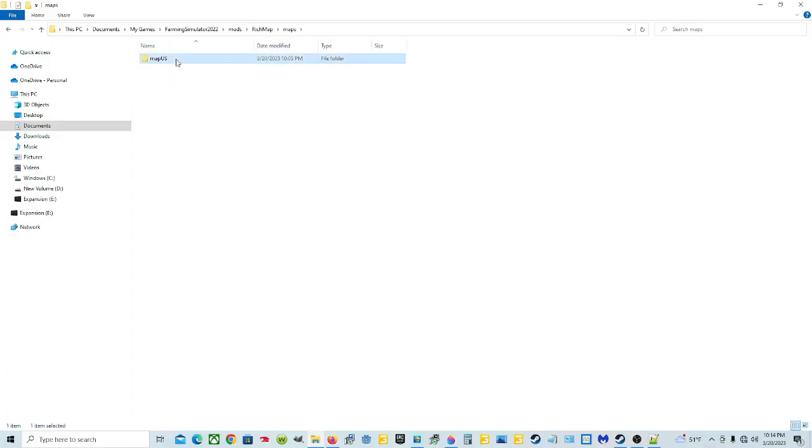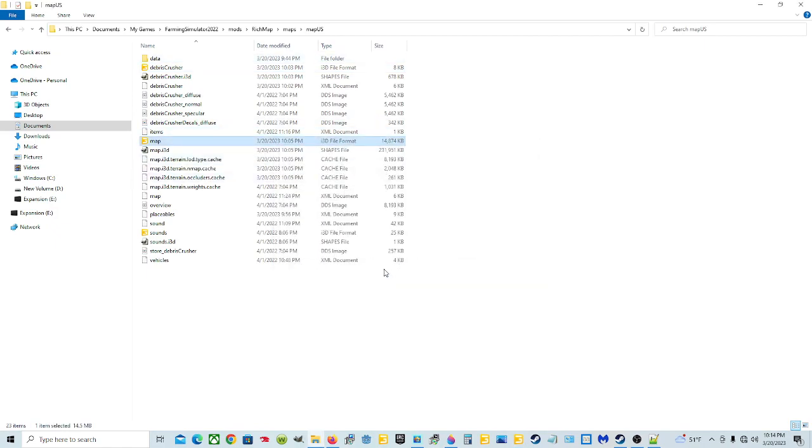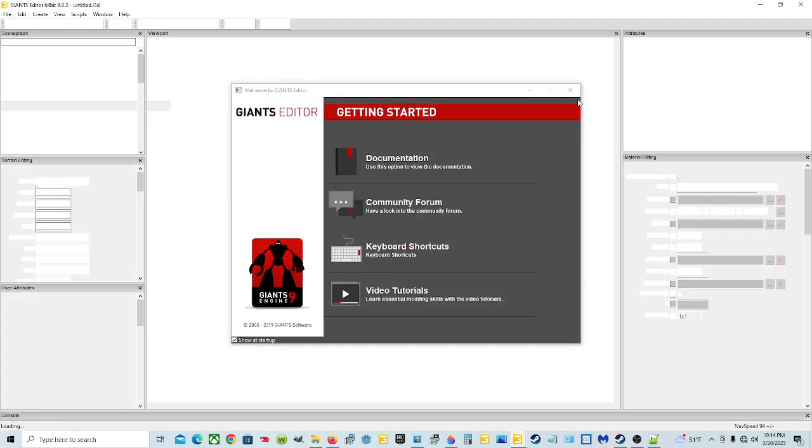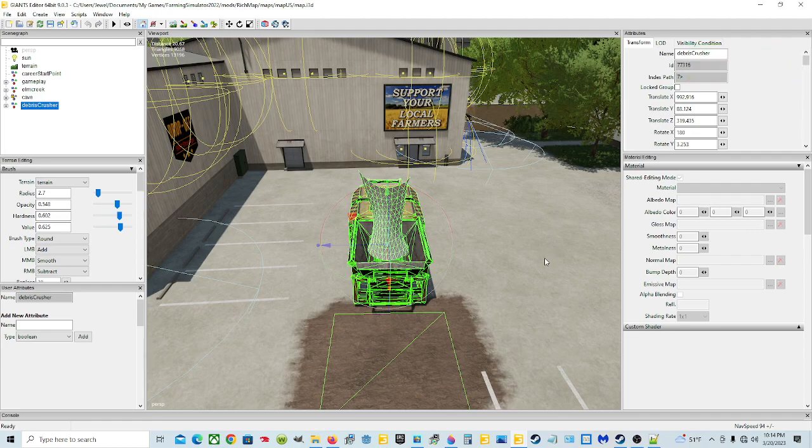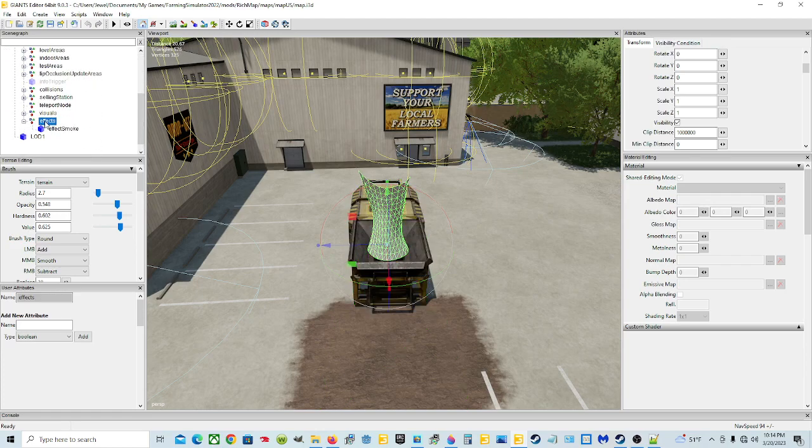Back in the editor. We're going to load the map, then open the debris crusher node. Open this and then this. Come to Effects right there and you're going to check the Attributes box - it says Visibility. Uncheck it. I don't think you have to do the other one too. Go ahead and save it, then go back in game to verify.